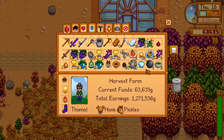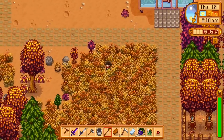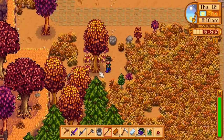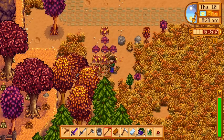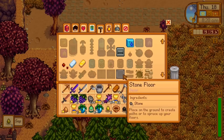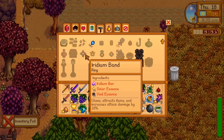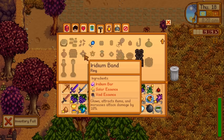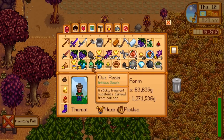I don't really have any inventory space. We don't need this magnet ring — we could sell it but it's not gonna be worth a whole lot. I don't want to replace any of the rings I'm holding right now. Oh, speaking of rings, can we make any new ones? That's not horrible but it costs five iridium.